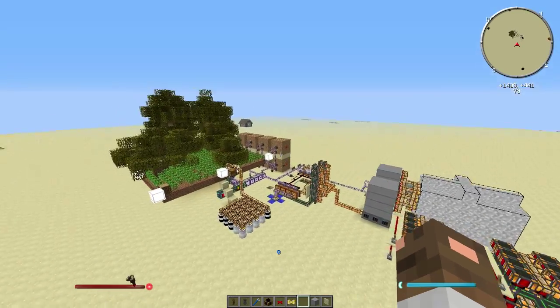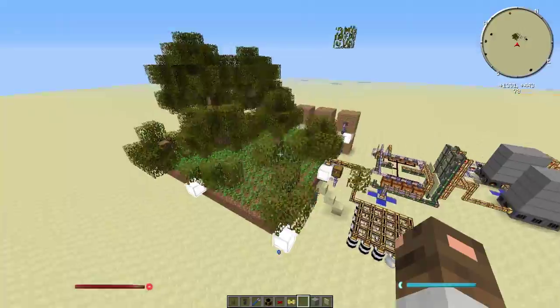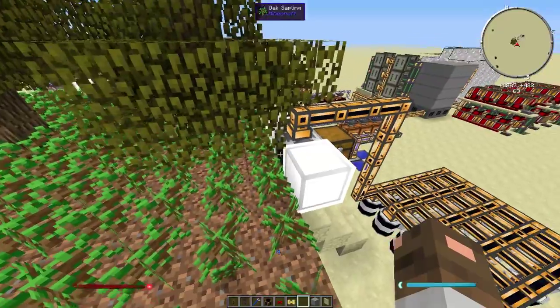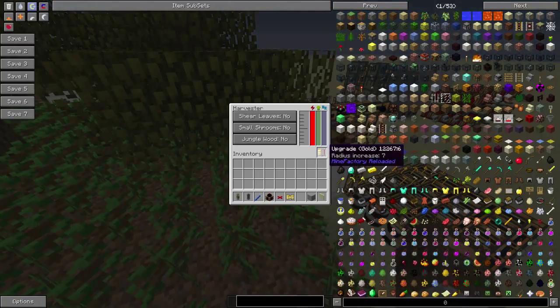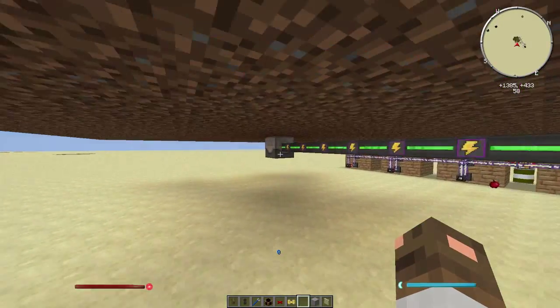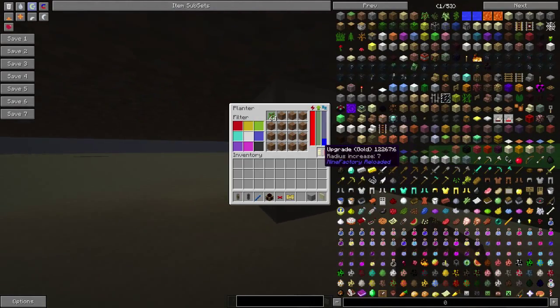The core of everything is this MineFactory Reloaded tree farm. Here is the harvester, it's upgraded with gold. And here is the planter, also upgraded with gold.